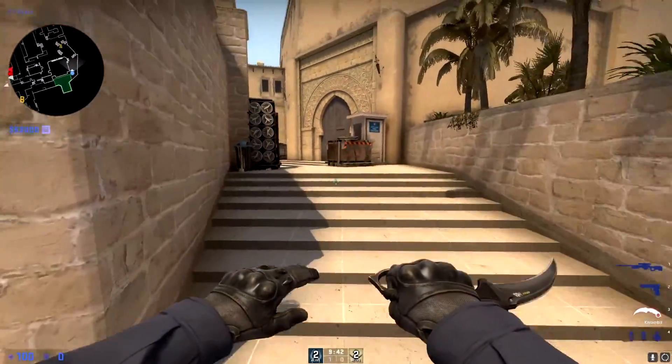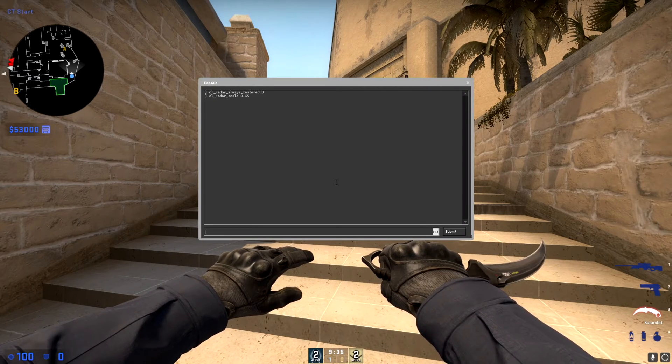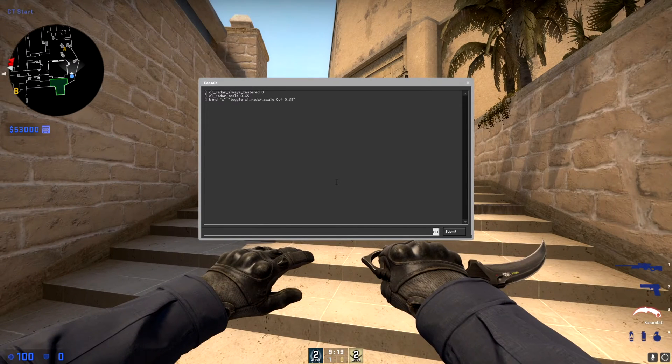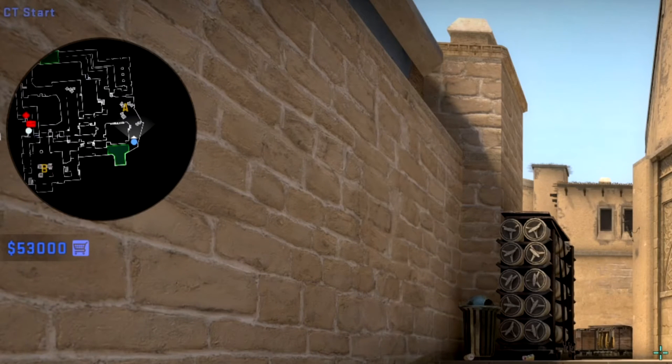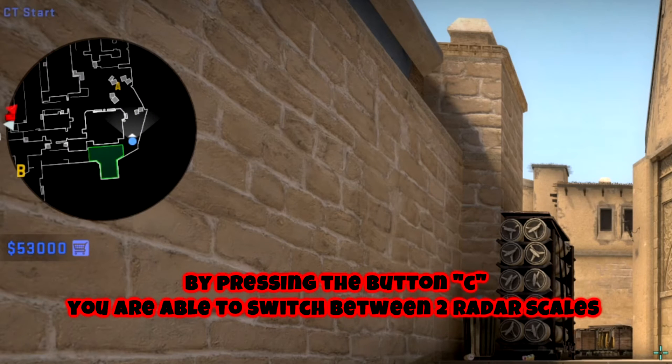Here's a little extra for you guys — this is like a life hack. Open the console, paste this command in, and press Enter. Now if you press C on your keyboard, just look at the radar. Once you press C again, it will go back to normal. That's a pretty cool bonus feature.